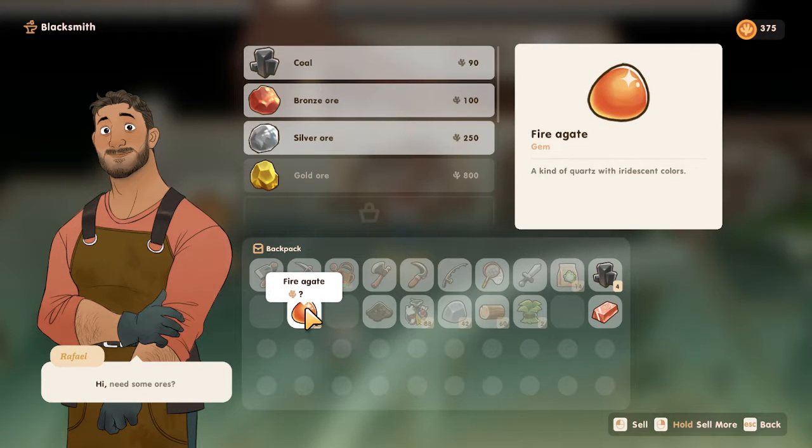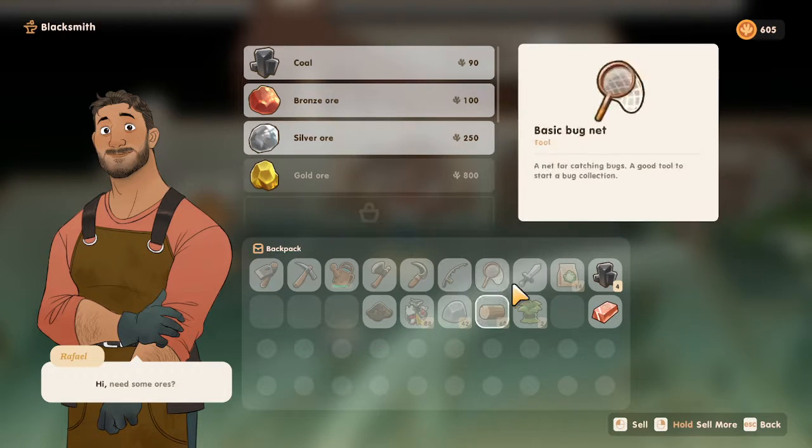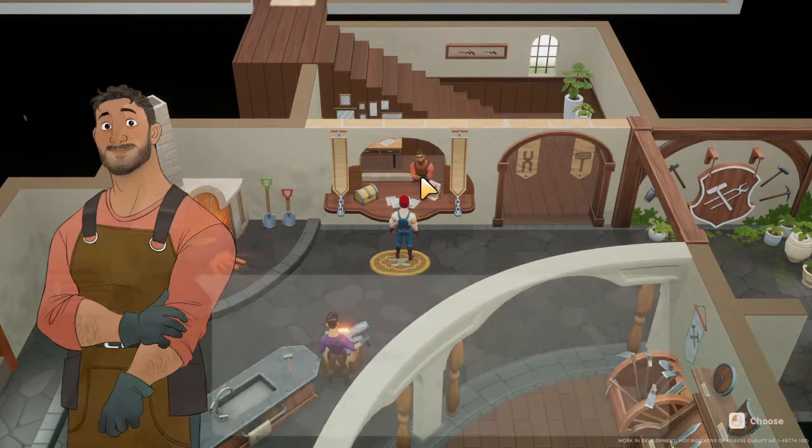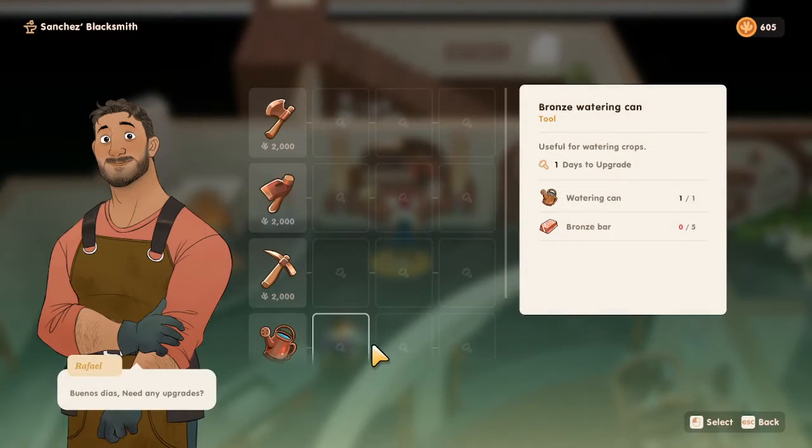We're gonna sell all this stuff — that was good money — and we'll sell all of those too, also good money. We'll not sell the bronze bar though. And then he is off. Also, this is where you upgrade tools.